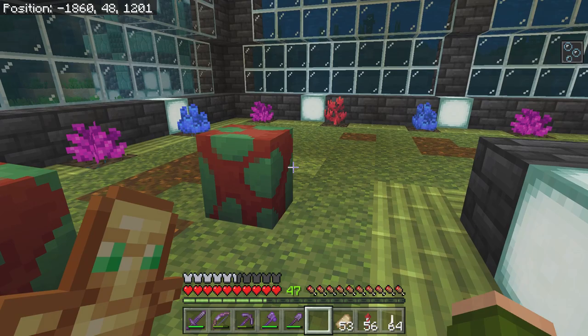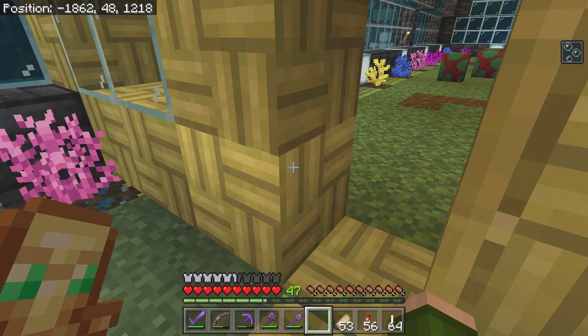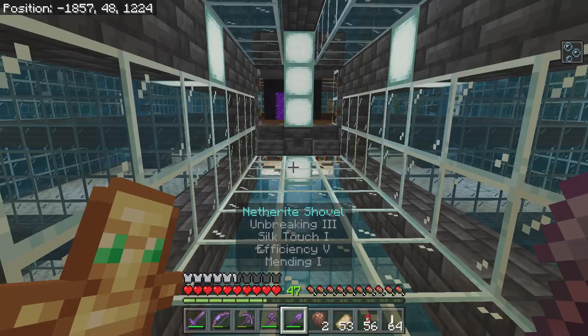You may think I'm getting ahead of myself — how am I going to collect all this stuff? Because when these sniffers grow up, they're going to start digging around in this moss and picking out torch flower seeds and pitcher pods. How am I going to collect them? Well, let me show you. We have this allay.